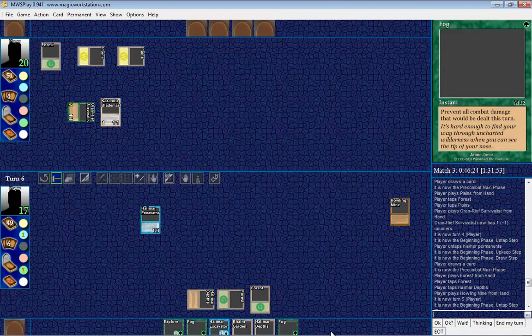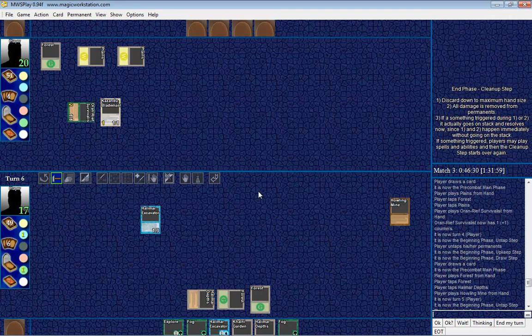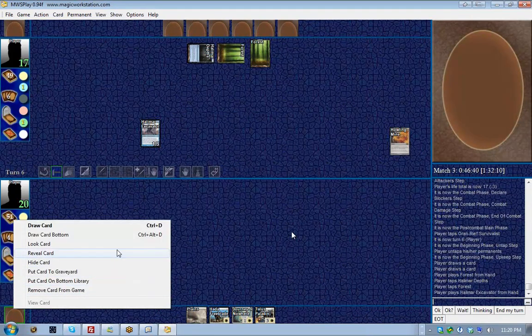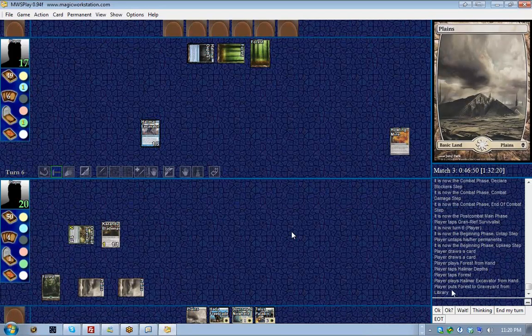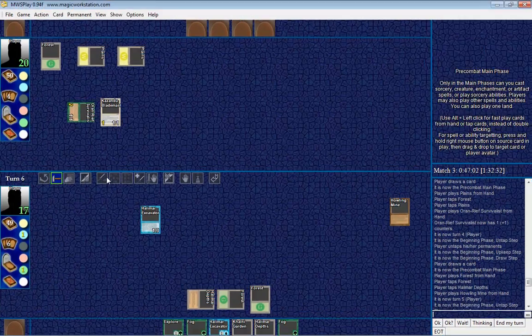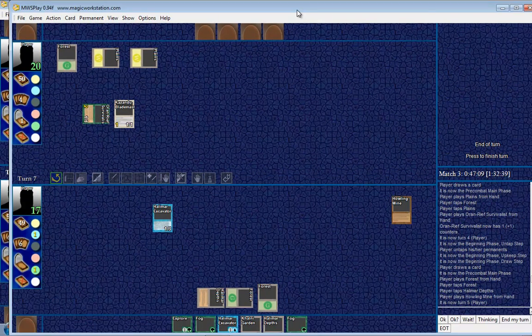I brought out Halimar Excavator — it has summoning sickness. I need to discard a card from Nelson's library. I right-click on his library and say 'put card to graveyard' — he just milled a forest. That pretty much wraps up my turn: I can't declare attackers since my excavator has summoning sickness. I'll end my turn and hand off to Nelson.